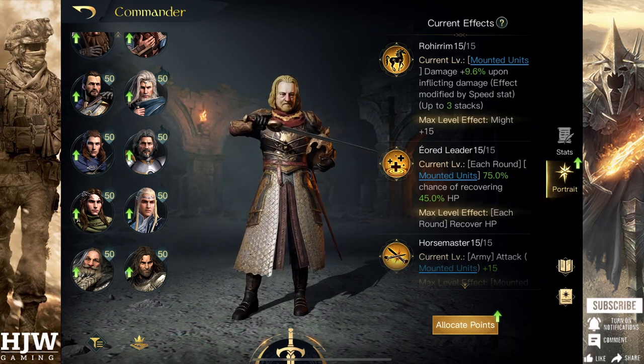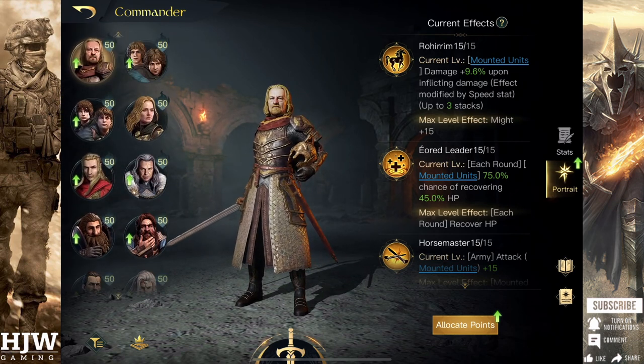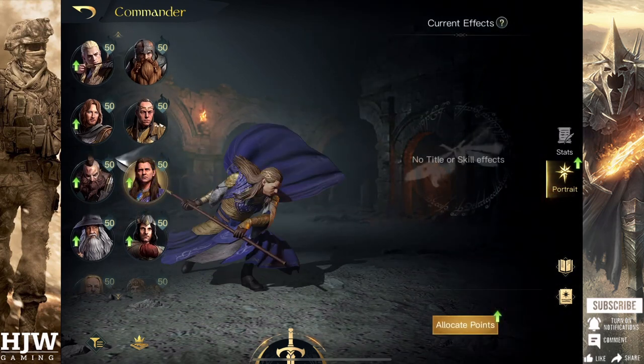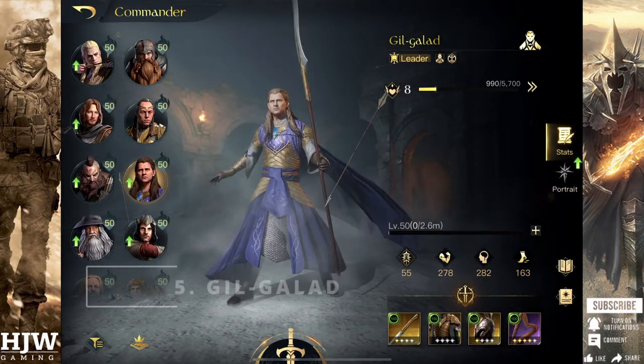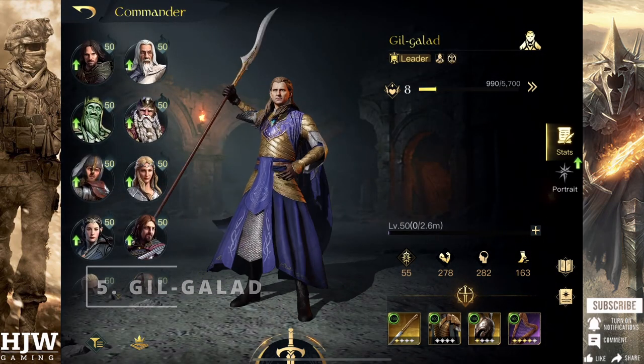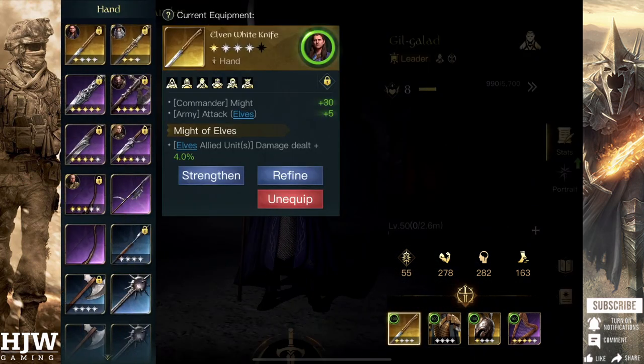Last but not least for my tier 3, I'm going to go with who I think is one of the best tilers in the game, particularly if you have access to Elven units — this is Gil-Galad. Equipment-wise for Gil-Galad, you're going to look massively towards buffing elf units. The Elven White Knife is brilliant as it provides a massive boost to might, grants up to 6 attack for your elves, and if you get the Might of Elves effect it gives a further damage buff. If you don't have this, the Elven Dirk with Elf Might is also useful, though I'd probably recommend the Mirkwood Bow with Elf Strength, as you still get plus 3 bonus attack towards ranged units — where most elf damage comes from — and can additionally get Elf Strength too.